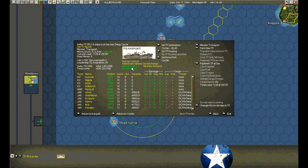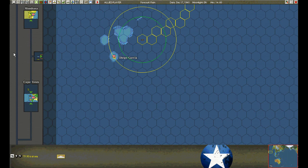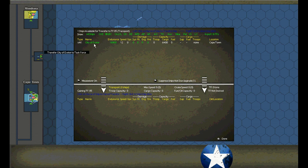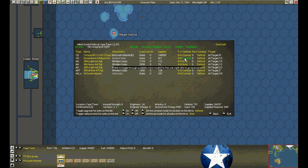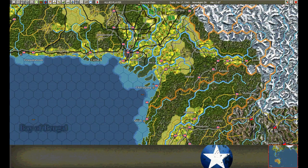We managed to pick up the entire force at Diego Garcia, heading for Kachin. Checking over in South Africa — we have another ship, so we'll form up a transport group. We've also received some ground reinforcements already, so we'll move it into a strategic move, ready to load. We'll set the destination for Lido.